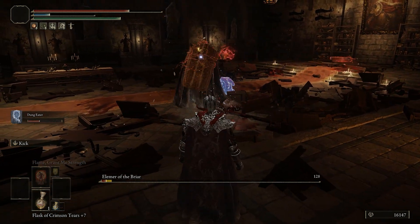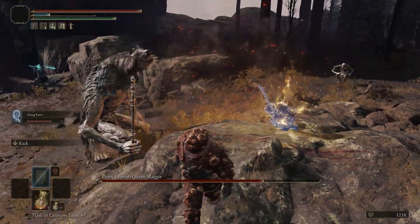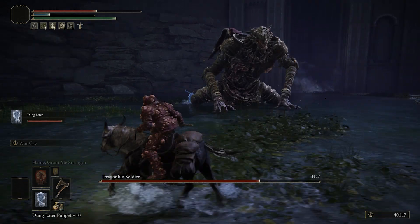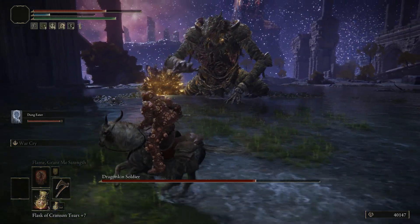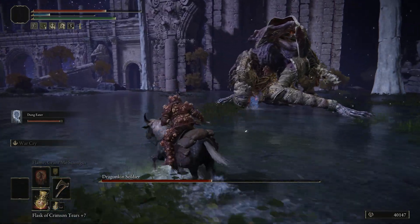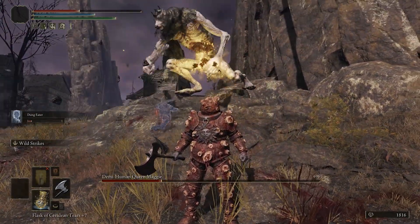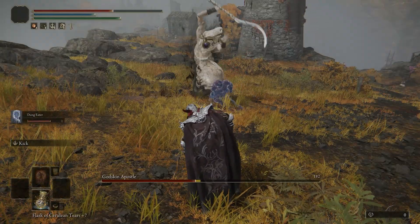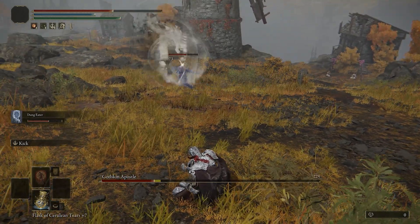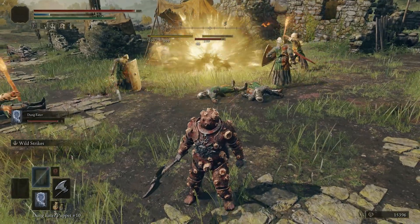The summon's first ability is the Shriek of Milos, which debuffs the enemy the same way the sword does and buffs the summon's own damage — so you can focus on dealing damage yourself. It can also cast Bairn attacks dealing around 1500 damage and causing stagger, which helps deal more damage to enemies. Its sword also has about 55 points of blood loss buildup, stacking bleed onto enemies. Overall it's a very strong summon with great AoE, strong debuffs, good resistances, and excellent damage output.